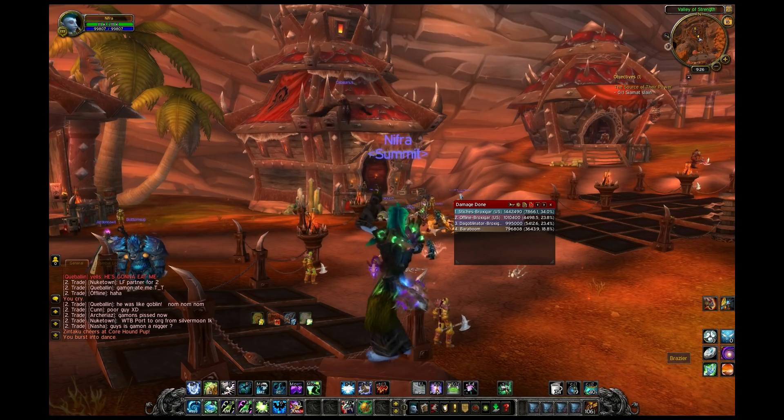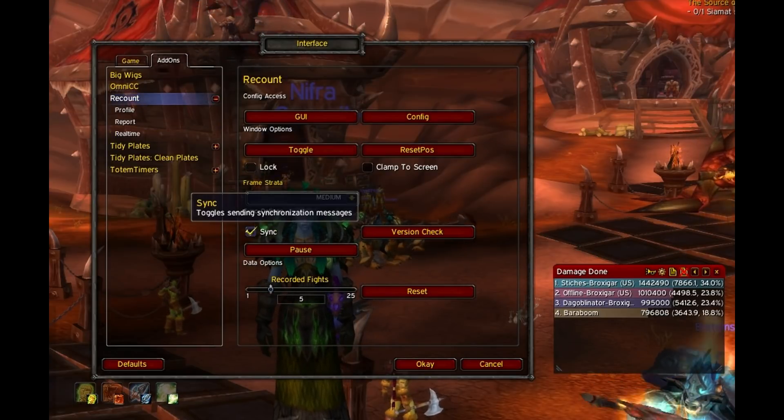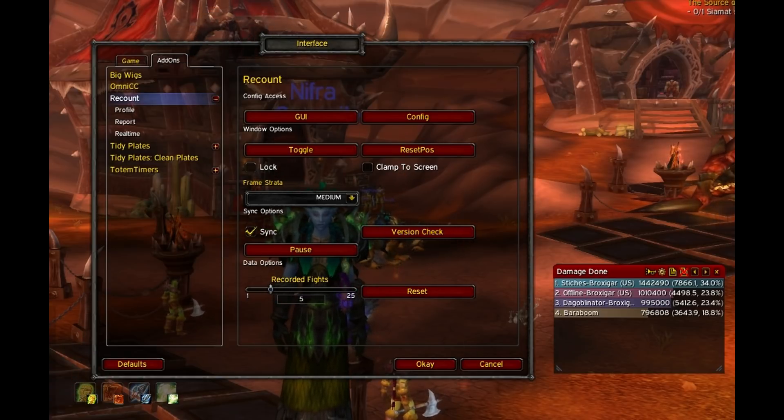Recount has two configuration panels. The first one is accessed by going to your interface add-on settings, where you can set up a few core options, like how many fights you want to keep track of. Default is five, so anything higher could make WoW run a bit slower.